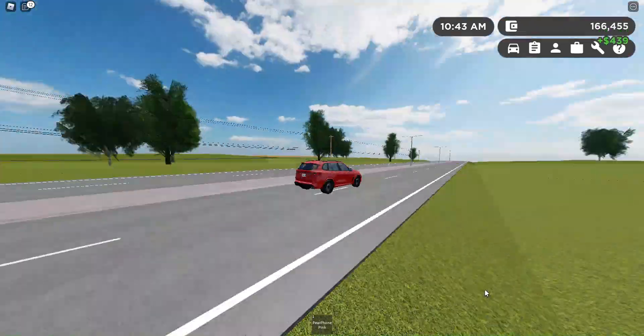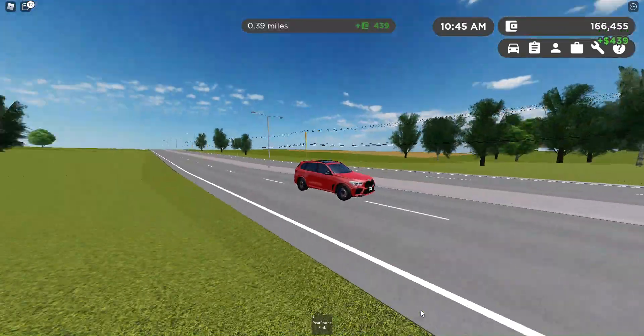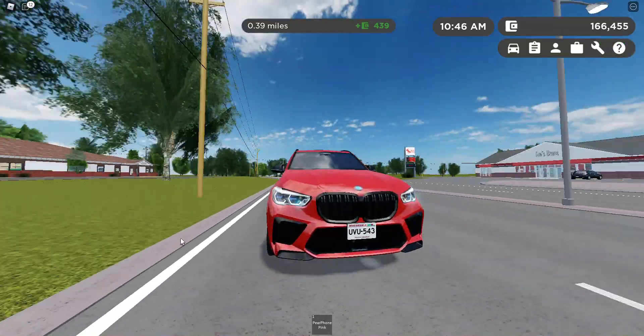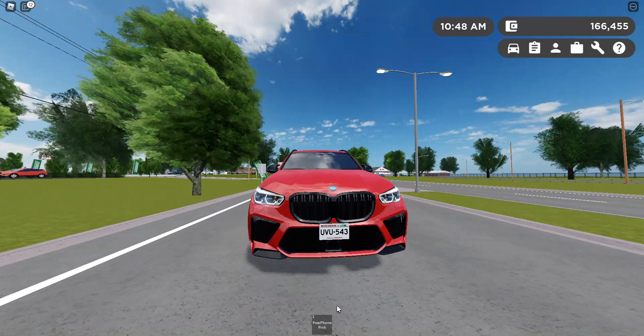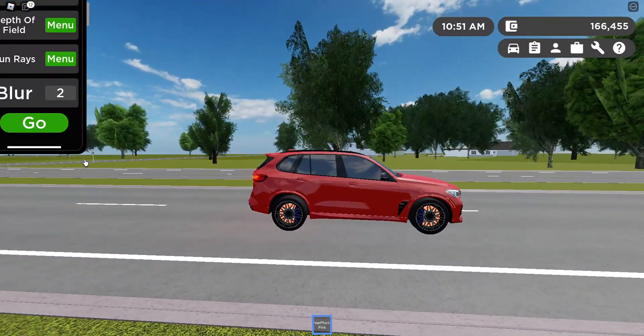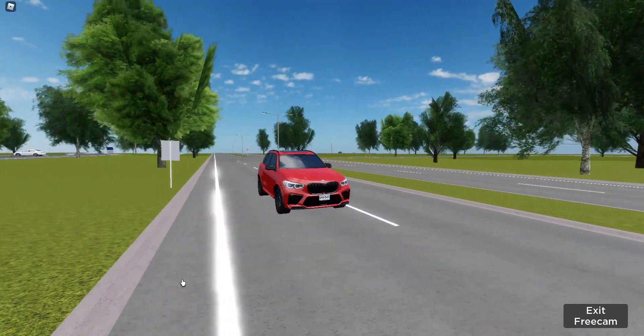Well, as you can see, we are flying down the street. Top speed is 160 miles an hour, and it is an 8-speed. And then here's the braking test — pretty decent brakes for how fast we were going.